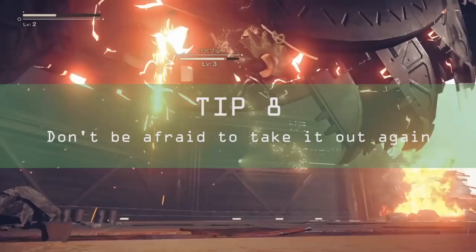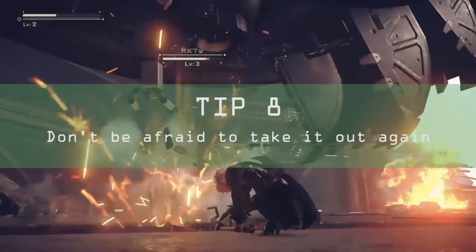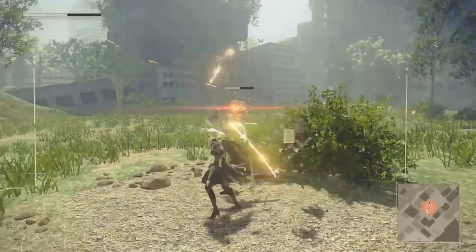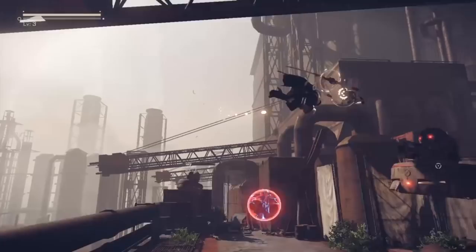Tip eight. As 2B's available chip slots are limited, especially at the beginning of the game, and additional slots swiftly ramp up in price, you'll need to ensure that you're making the most out of your plug-in chips by removing any chips that you don't need to make space for the ones that you do.